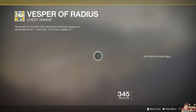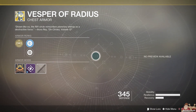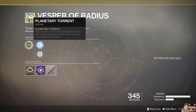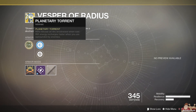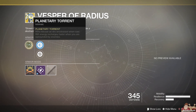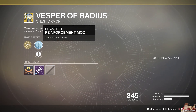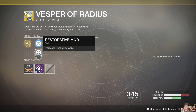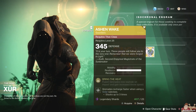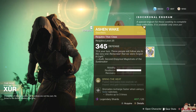Alright, for the Warlock, we have Vesper of Radius. I think we just had this last week. Its primary perk is Planetary Torrent — rifts release an arc shockwave when cast, and rift energy recharges faster when you are surrounded by enemies. I don't ever use it, but it comes in handy. There are a lot of times when you've got a lot of enemies and you need this.